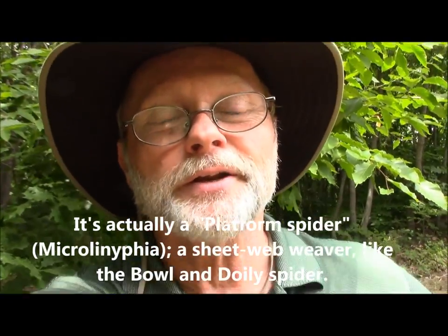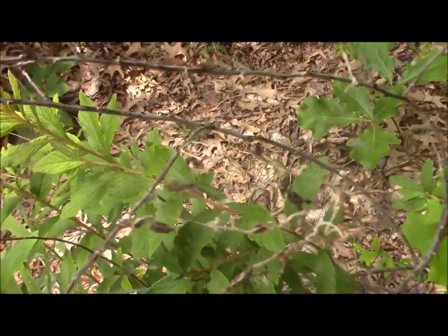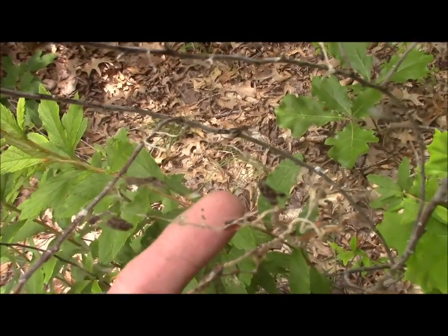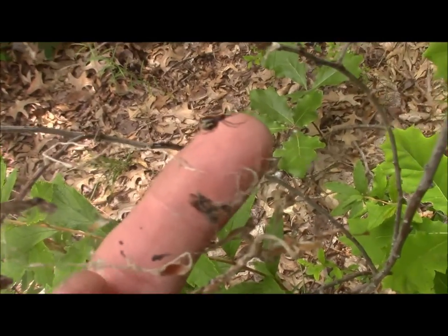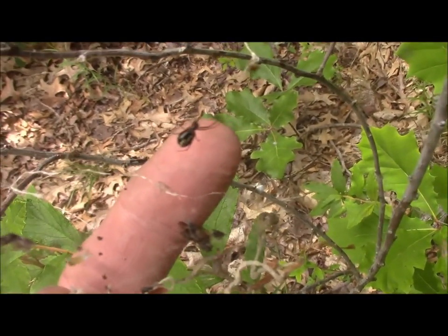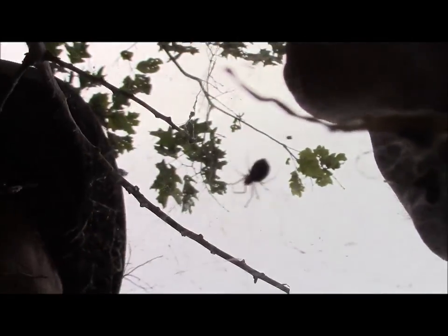We're almost done with our hike, getting ready to head home. But right on the way out on the trail, I find another bowl-and-doily web spider. This one is a little easier to see because the lighting here is a lot better. This spider is going to be a little bit harder to see because it is small and the camera is not going to focus exactly where I want it to. I'm going to try to stick my finger in here — of course the spider is already moving. You can see the spider is kind of right on my fingertip. Kind of hard to get those little guys focused, especially with the shape of that bowl webbing, to get close enough to get a good shot of the spider. But I hope you got enough.